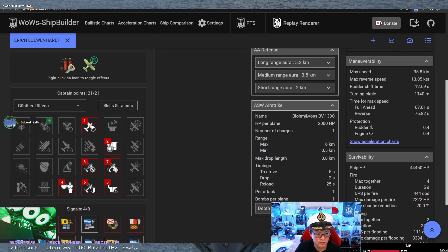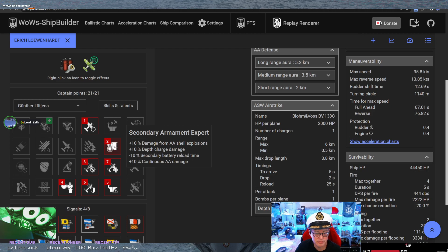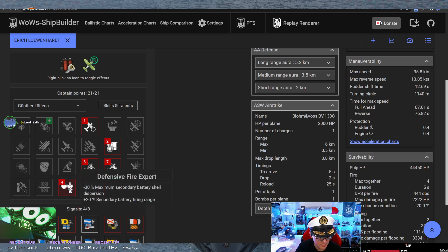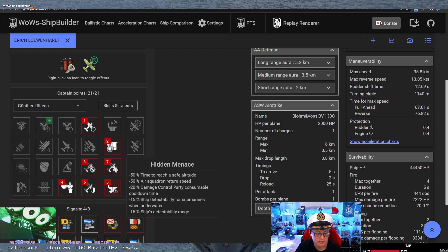He's gone Air Supremacy and then Secondary Armament - interesting, most people go for squadron speed. Continuous armor, HP survivability expert, anti-flak, secondary shell dispersion and range. He also took Hidden Menace, which allows him to play a lot closer to the enemy.